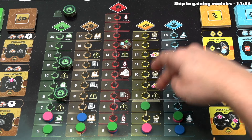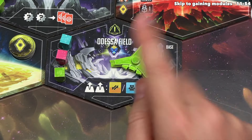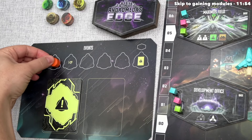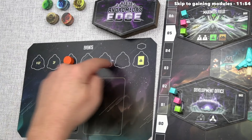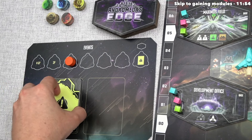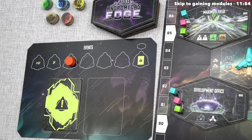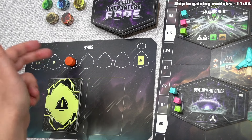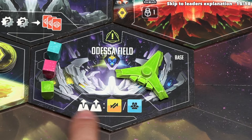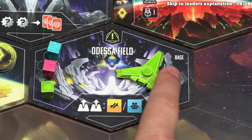Green is done with their asymmetric effect, so now they move to their mandatory action at the Odessa Field Alliance base. The first thing that happens when you activate this action is you advance the event track once — there are four more spaces until the token reaches the reveal point. When it reaches there, we reveal an event card and various things happen, including a new tile from the region deck being added to the board. For now, nothing happens; we just advance the token. Next, green can activate the action, gaining up to two modules — specifically commerce or civilization modules from the Odessa Field.